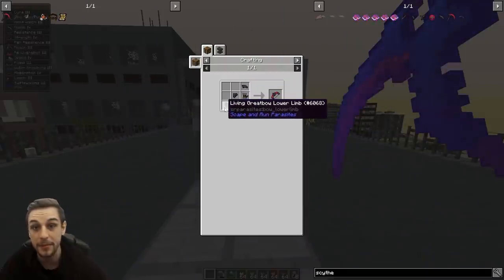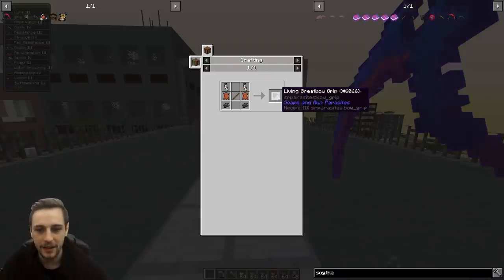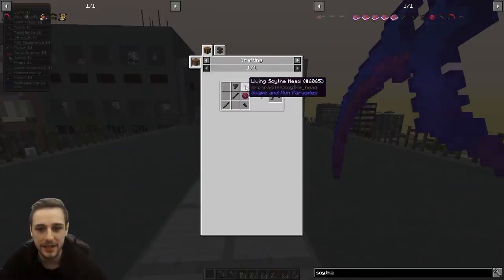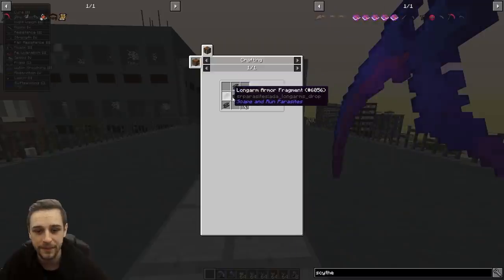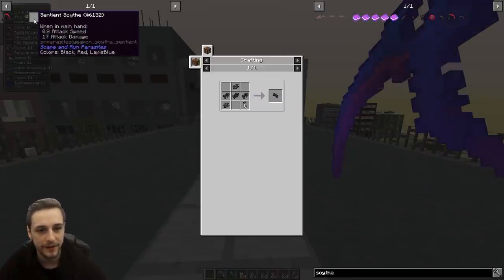Each one of these components is made up by a bunch of different mob parts that you can loot from killed parasites in the lost cities. As a quick example, the living great bow grip is two infected flesh, some leather, sticks, and reeker fangs. The scythe head is going to be long arm armor fragments and reeker fangs as well as some infected flesh. Long arm armor fragments are the things you need the most of; reeker fangs are the second most, and yellow eye bones you'll need a lot of as well.